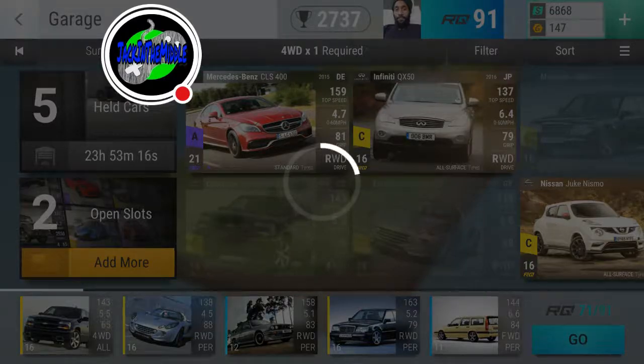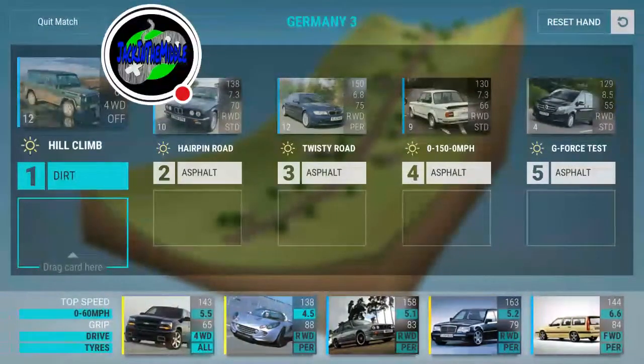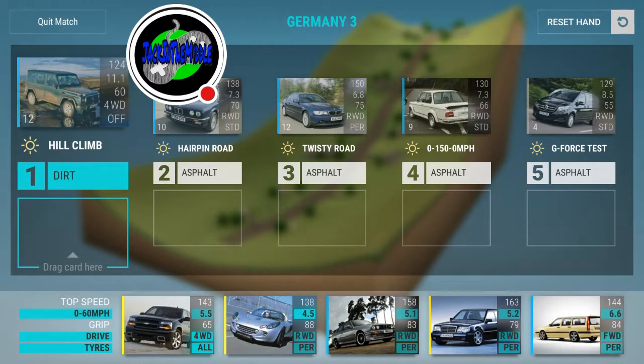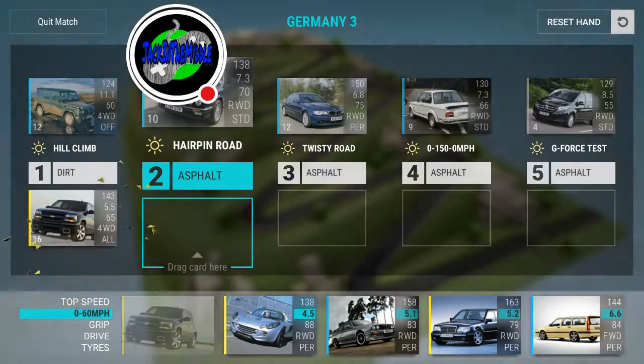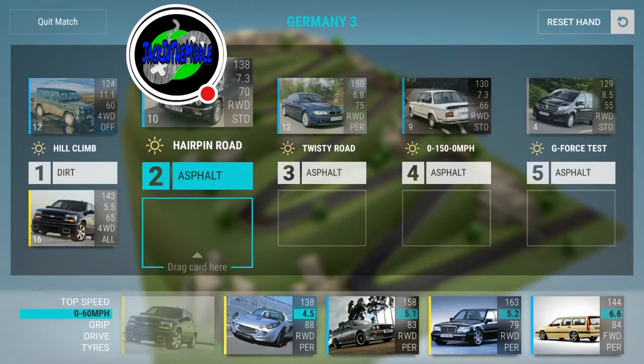We're going to jump into it and explain as we go. This is the hill climb. He has off-road tires, making it very dangerous, and I only have all-weather, all-season tires on mine. But I have a killer 0-to-60 of 5.5 compared to his 11.1, and a little bit better grip.